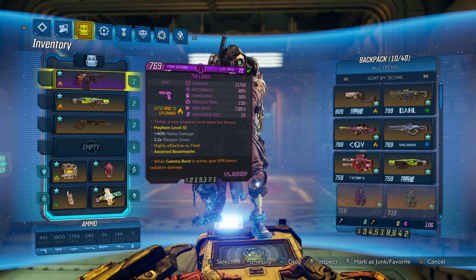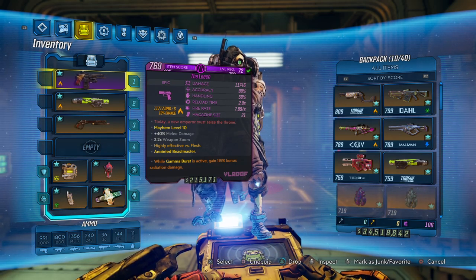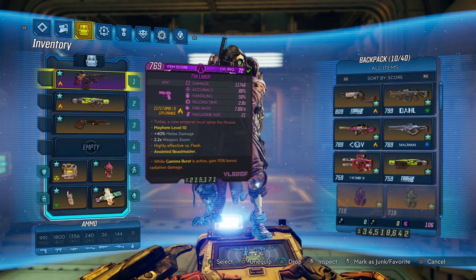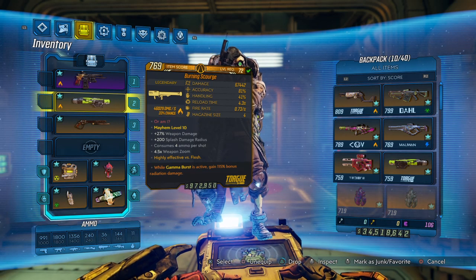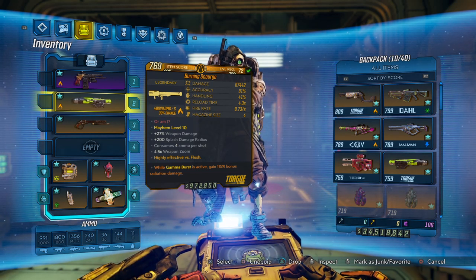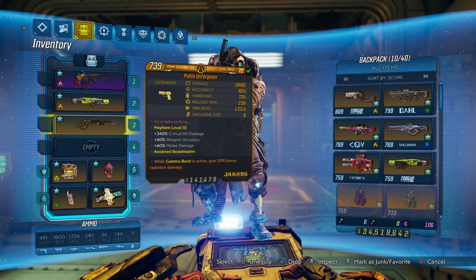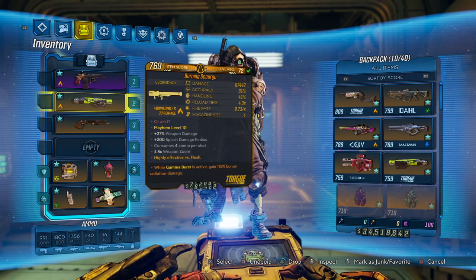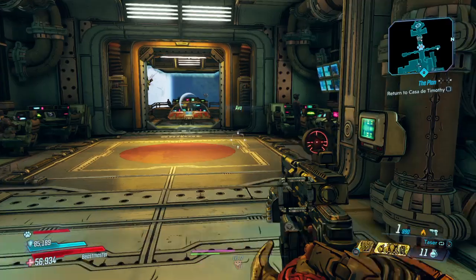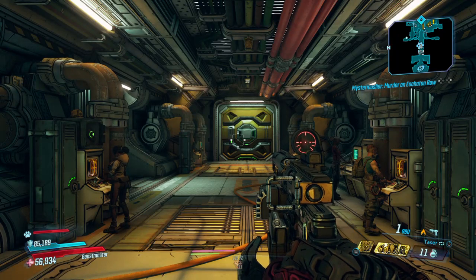I had a Leech with our anointment, so I went ahead and grabbed that because I showed in the last episode how you can use its taser to start rolling the Dynamo for firing off the Scourge with rapid fire. But if you fire off a few missiles and then switch to an Unforgiven — which has 340% critical hit damage — that will apply to the missiles that are flying out and give them even more damage. But we are going to go try and find ourselves a specific shield.